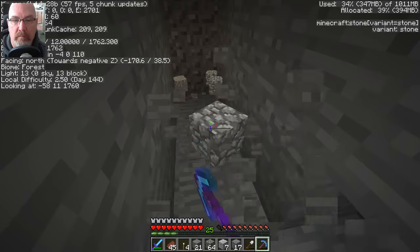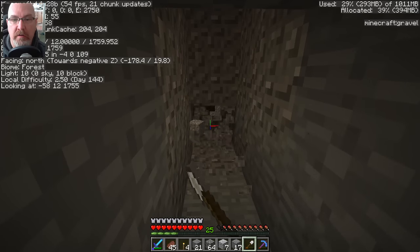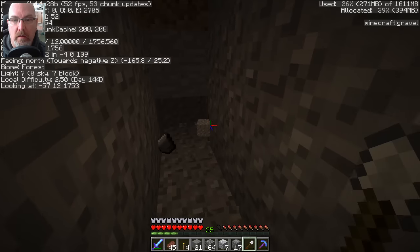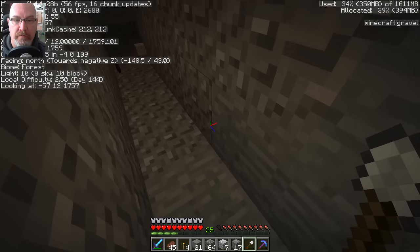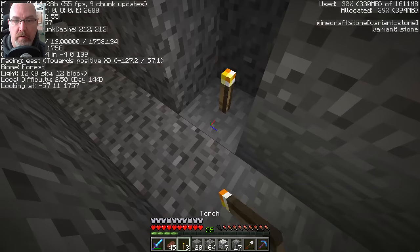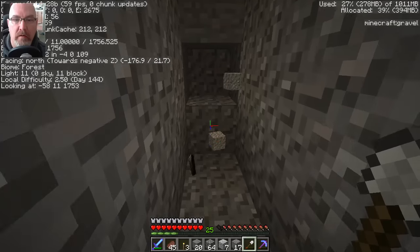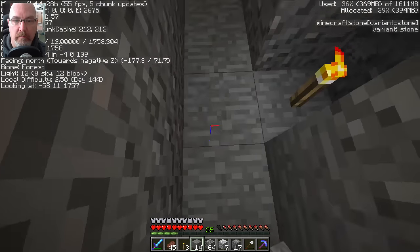Uh-oh. This stuff comes in really handy when you're digging caves like this and you come across lava pits. What I'm also going to do is count five blocks, take that out, put in a regular block, put my torch in there. I usually would like to take the lava source out because I don't know what I'm going to be doing underneath here someday. There we go — and then fill it back up.